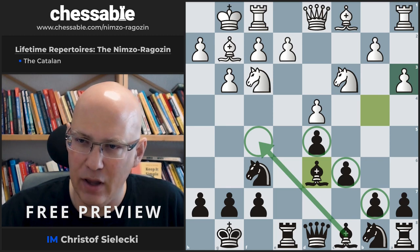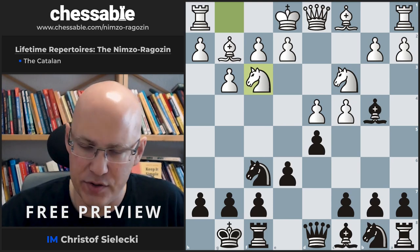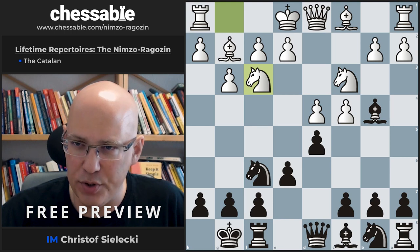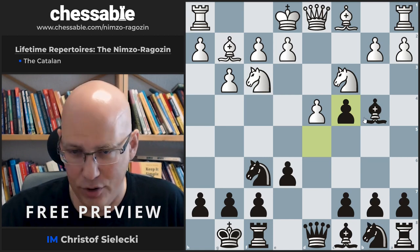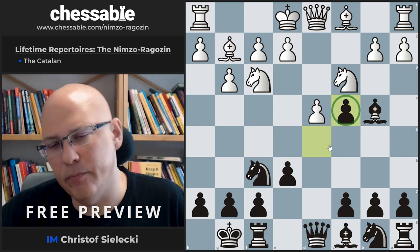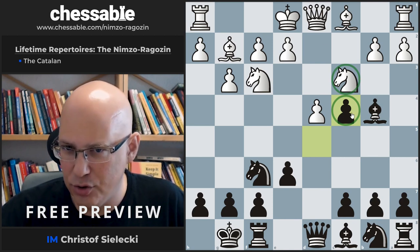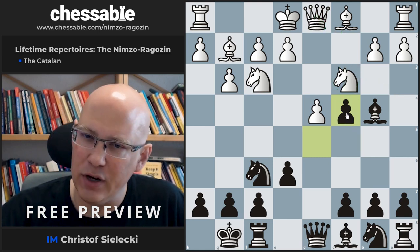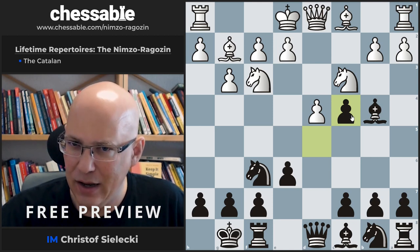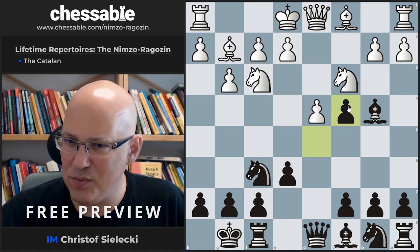It is more frequently seen that white keeps the tension and plays knight f3. Here there is more than one possible way to play, but the most principled and best move is to simply take the pawn and ask white about his intentions — how do you want to get this back? This is not easy, and it's a typical situation when the knight is on c3. It can be easier to recover the pawn if white could attack it with queen c2 or queen a4, which is how the pawn is often recovered in the classical Catalan main lines. Here the knight on c3 stops that idea, giving black chances to keep the pawn or return it only when white has spent time recovering it.